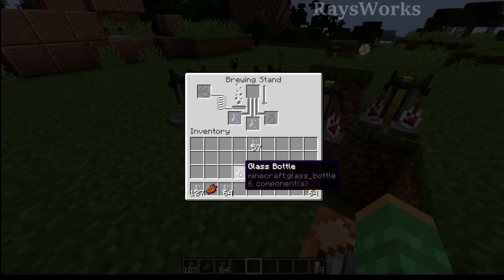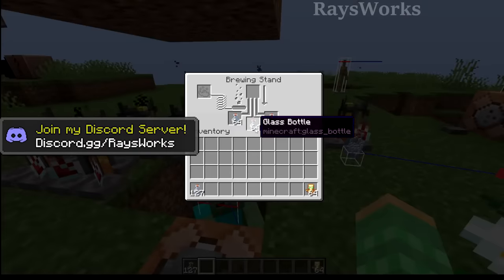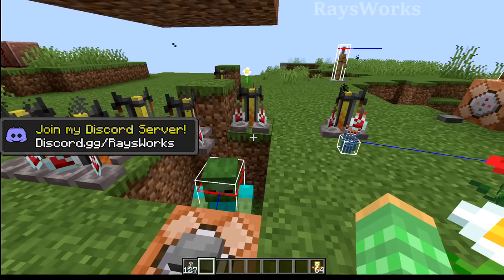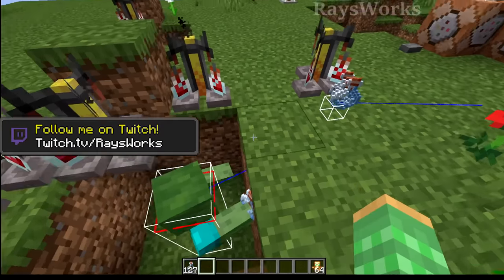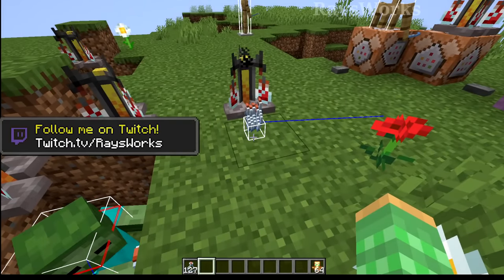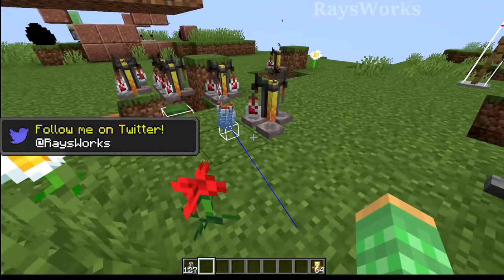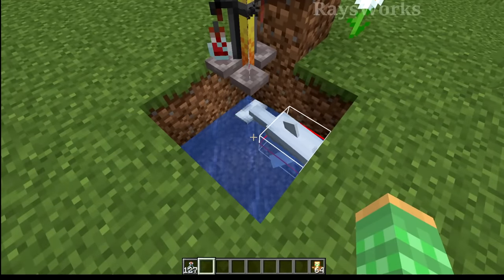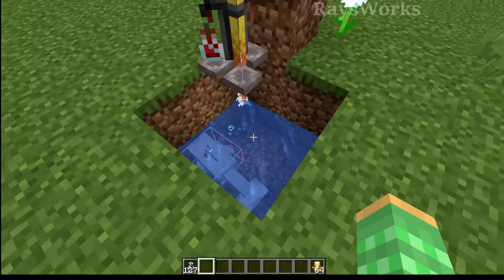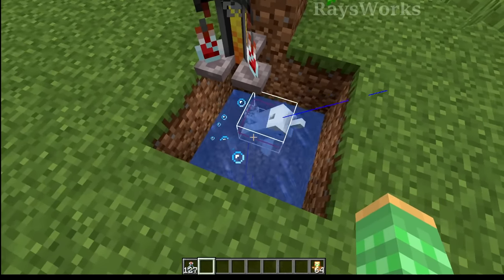Besides the rare block you can collect, you can also collect some rare entities including the zombie holding overstacked items. The bottles as an entity can't really be continuously saved as they will unload unless you put them in unloaded chunks. But the dolphin can repeatedly pick them up and drop them, which resets their despawn timer. The dolphin actually holds them in its mouth for a very brief while, which is another type of rare mob.